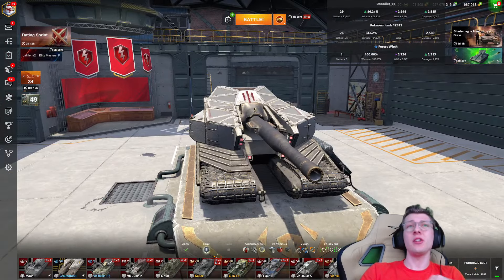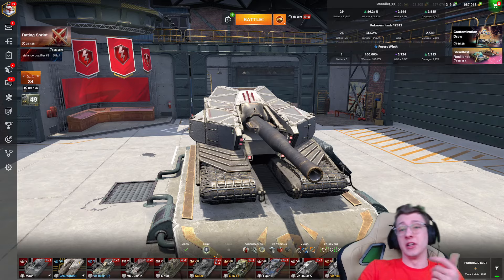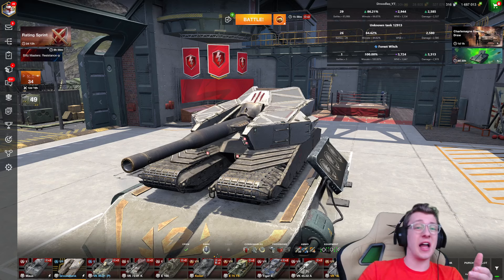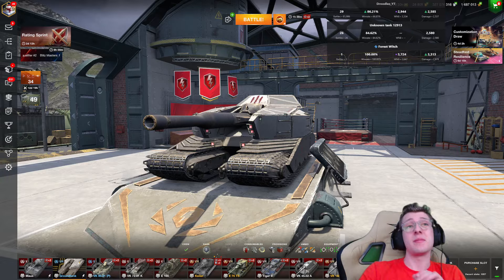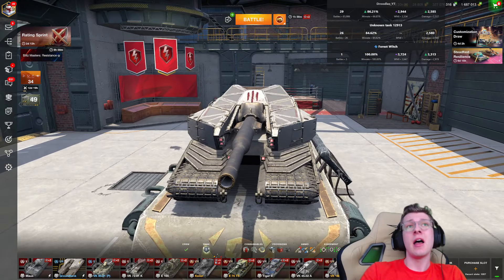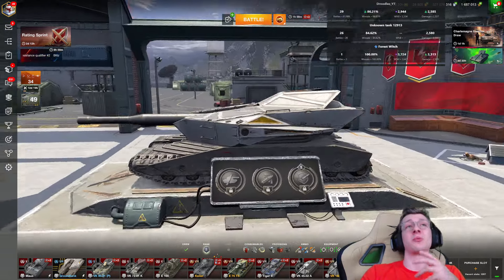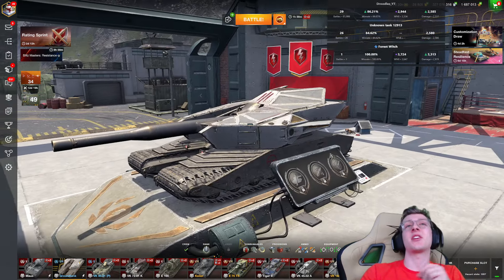It's a cool tank, and I don't think it's ugly. Some of the vehicles Wargaming adds into the game look really ugly — looking at you, Forest Witch, Lupus. There are a lot of Blitz Nation Tier 7s that are kind of ugly. The Annihilator is pretty ugly, and the Vulcan might be one of the worst looking tanks in the game. I actually think this vehicle looks pretty cool. It's a really unique design, and I actually like the style it has going for it.